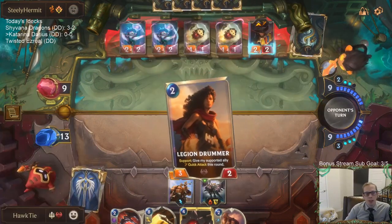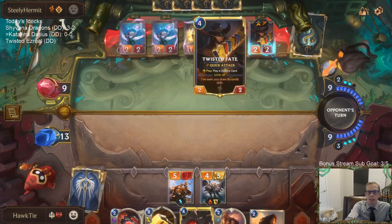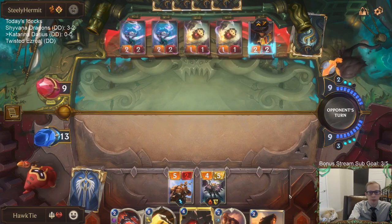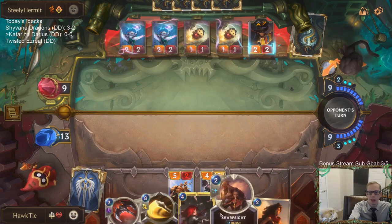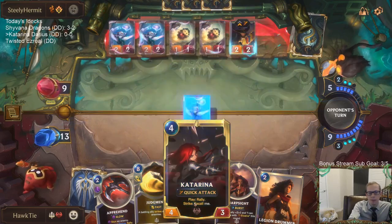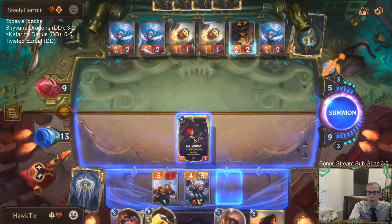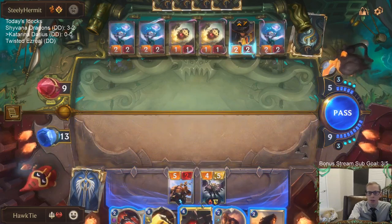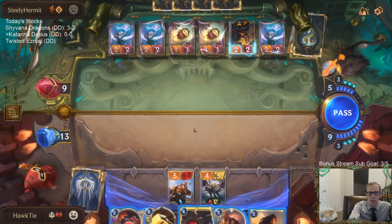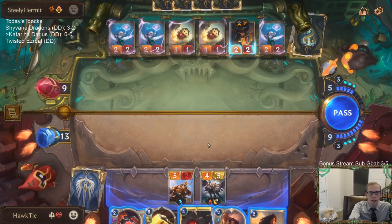I have Sharp Sight plus Judgment to kill a bunch of stuff, but they could maybe level up Twisted Fate if they get lucky. Leveling up Twisted Fate is pretty scary. If I play Katarina, we'd be at 12 mana, which would still put me to 8, so I'd still have Judgment — but I wouldn't have Sharp Sight plus Judgment, which I kind of need. They're not attacking with Twisted Fate and only have 8 mana right now.